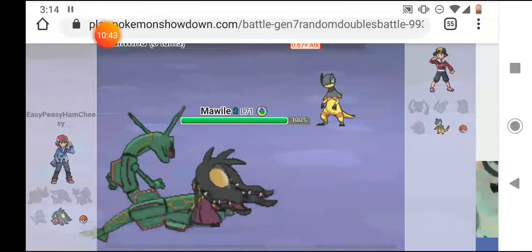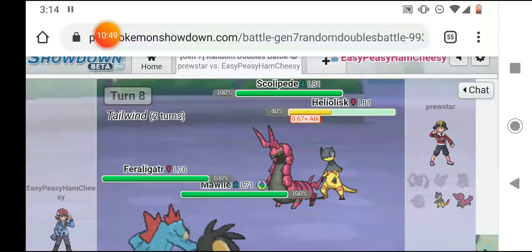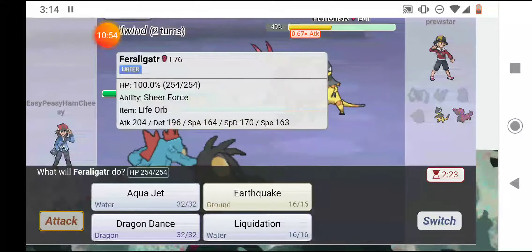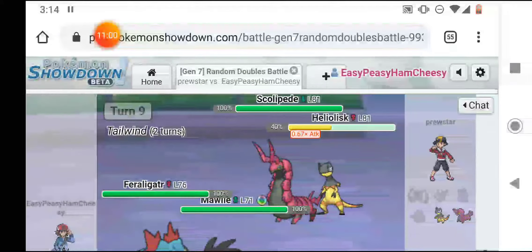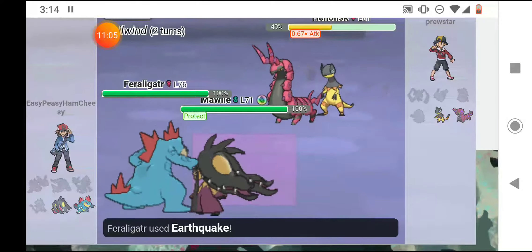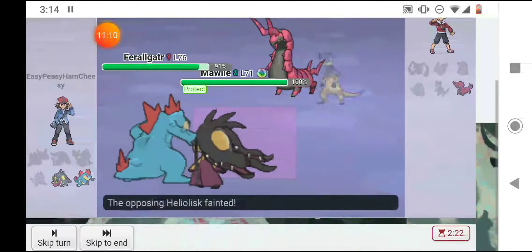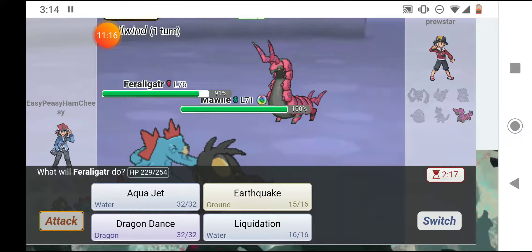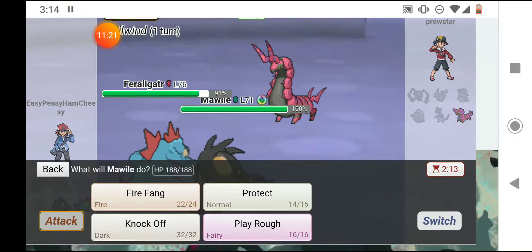He hit me with a Thunder and I went down. It's up to Feraligatr, who just so happens to be weak to Electric — but my speed is boosted so I'm going to Earthquake and Protect, which will be super effective against both of them. I Protect myself and hit him with Earthquake — it takes down Heliolisk. Bug resists Ground so it's not super effective, and then he Megahorns Mawile but I live.